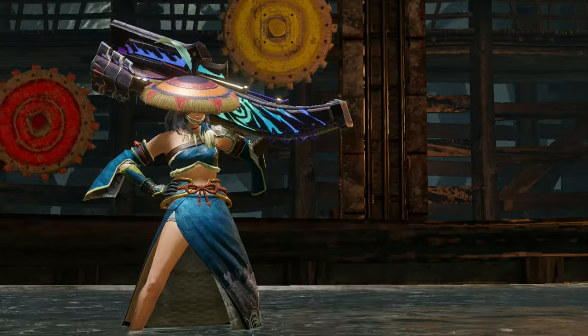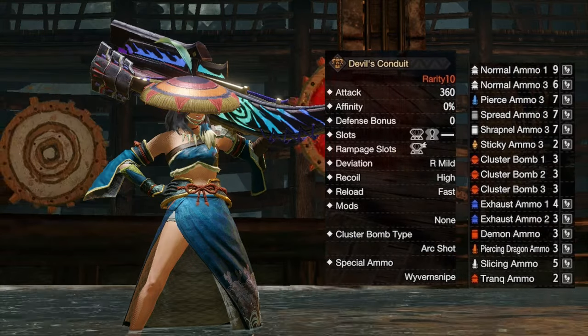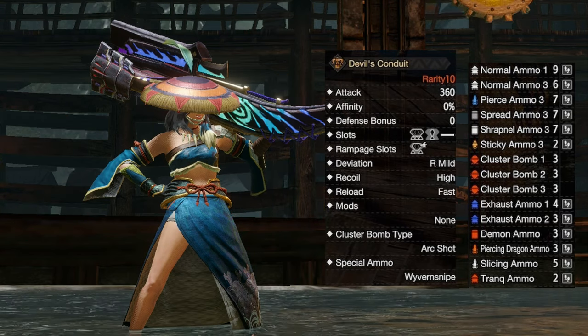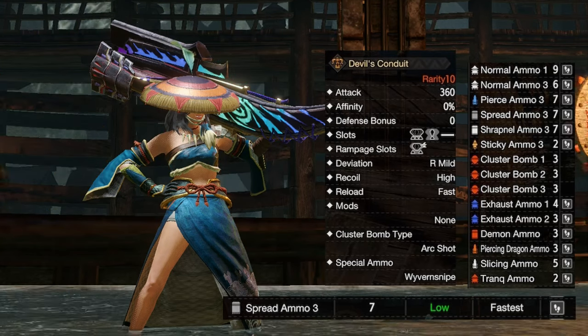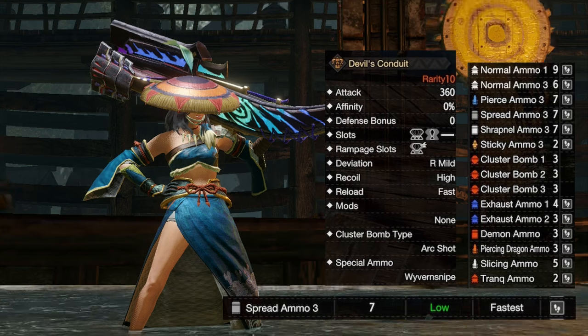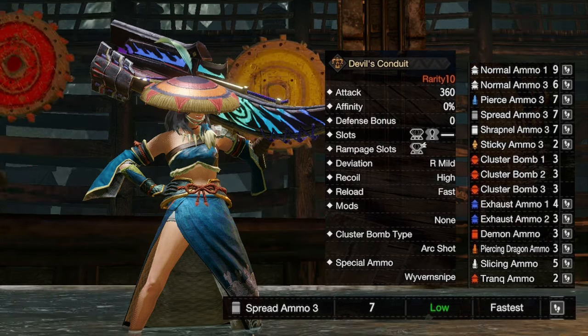The choice of weapon for this build will be the Scorned Magnamalo heavy bowgun. It can shoot spread 3 ammo while moving, so it can slowly adjust your position while maintaining DPS. Spread ammo reload is already the fastest, which means you don't need to use the reload speed skill, saving you level 1 slots which can now be used for recoil down level 3 to minimize spread ammo recoil.